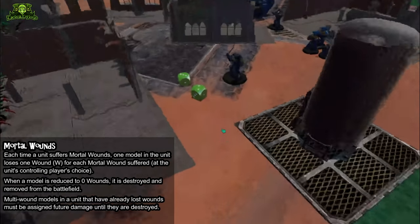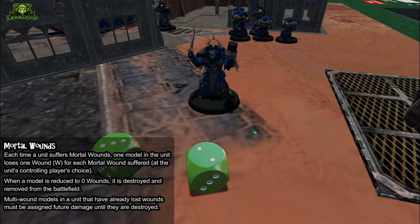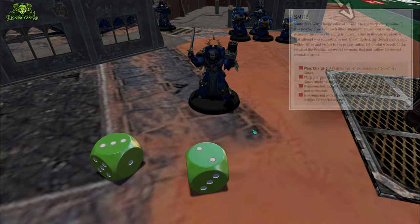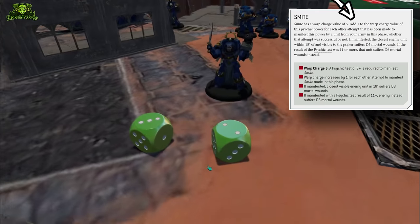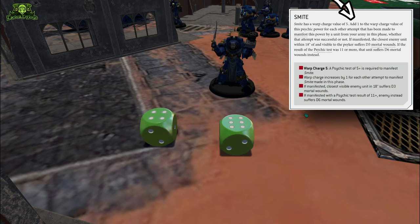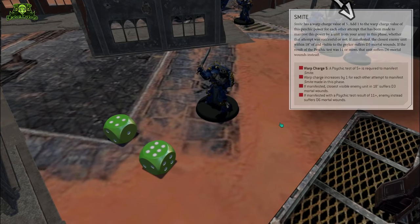The one weird thing about smite is that its warp charge value increases the more you cast it during your psychic phase. Each caster can only manifest a psychic power once per phase, and normally any power attempted earlier cannot be attempted again later. Smite is the exception — every caster can attempt smite every psychic phase, but each subsequent cast requires rolling one higher than the last. The base warp charge is five, then six, seven, eight, and so on until it becomes impossible.